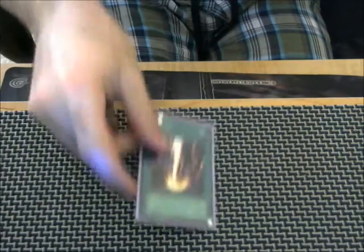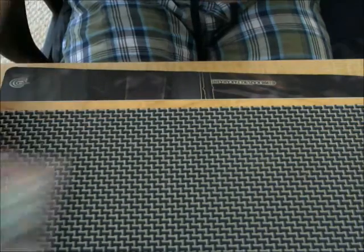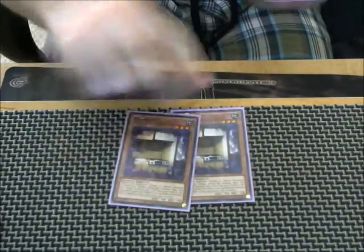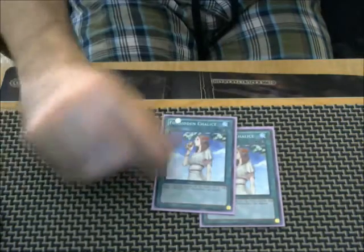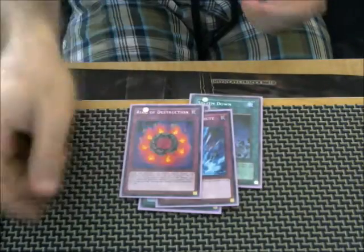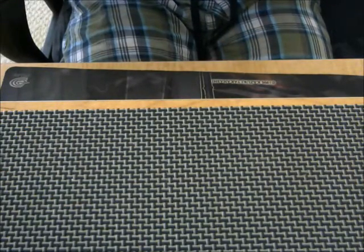It was a Metalfoes guy so we played two Anti-Spell Fragrance. The main deck as you saw was kind of ghetto because I don't have everything; the side deck is the same way. One Raigeki, one Lance — I opened that game two against my buddy Joseph and I still lost. Two Flying C, two Chalice, two System Down — none of that ever came up. I also sided Twin Twister, Torrential, and Ring of Destruction just because I wanted more destruction and don't have two Lances. But that is the deck profile.